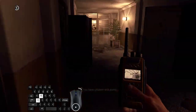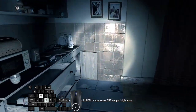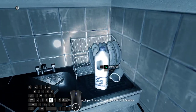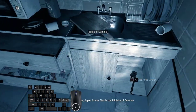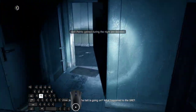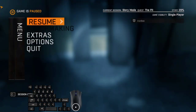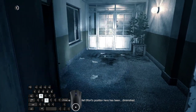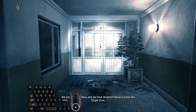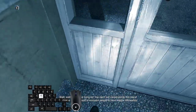An incredibly long unskippable dialogue starts here, so we pick up household supplies and chemicals. If you have plastic you'll see a pop-up that you can craft a new item, and the only useful thing we can do is clip outside of this door because we cannot interact with it yet, but we have to. There are two ways to do it.